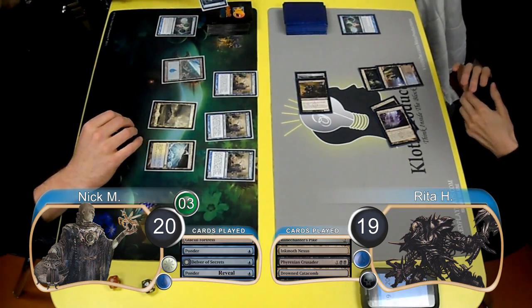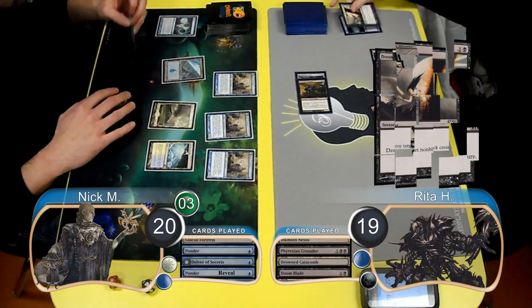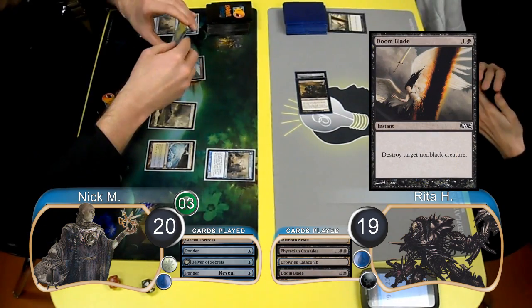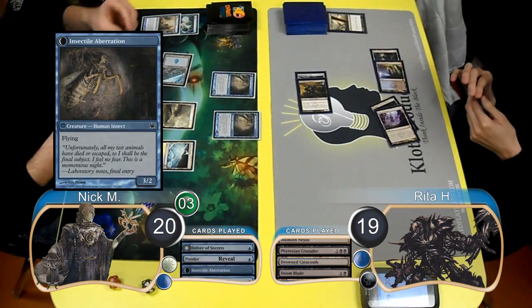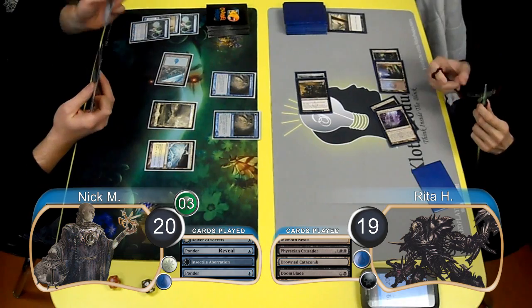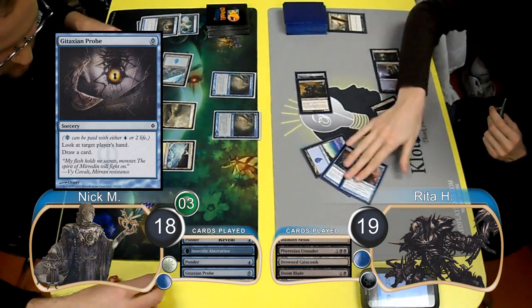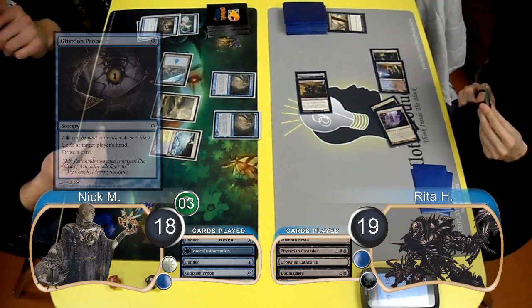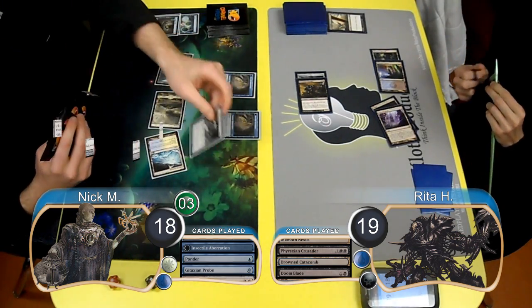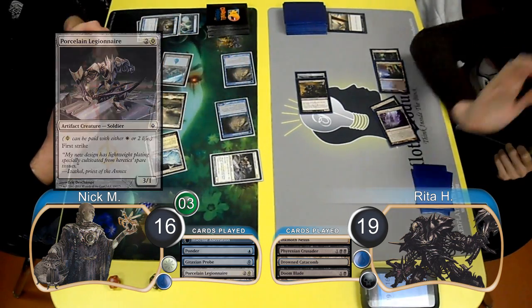Nick revealed a Ponder on the top of his library during his next upkeep, so before all the Delvers transformed, Rita used a Doom Blade to destroy one of them. Then they became Insectile Aberrations. Nick then played the Ponder and chose to shuffle the cards away. He followed it up by paying two life, going down to 18, to resolve a Gitaxian Probe and look at Rita's hand and draw another card. Then he paid another two life, going down to 16, to cast a Porcelain Legionnaire. For combat, he attacked with both his Aberrations, taking Rita down to 13.